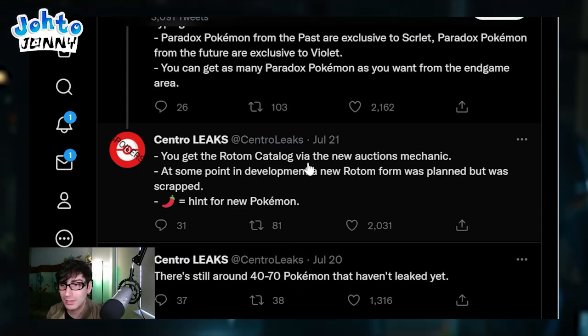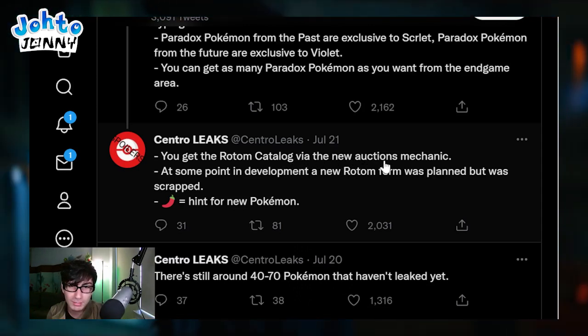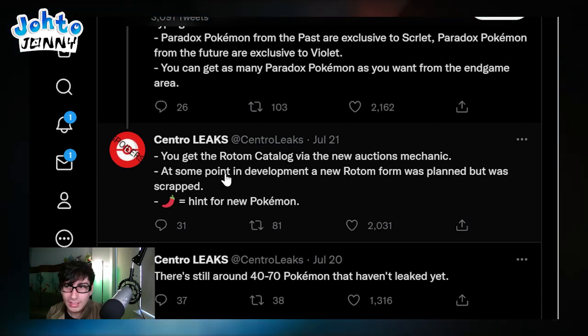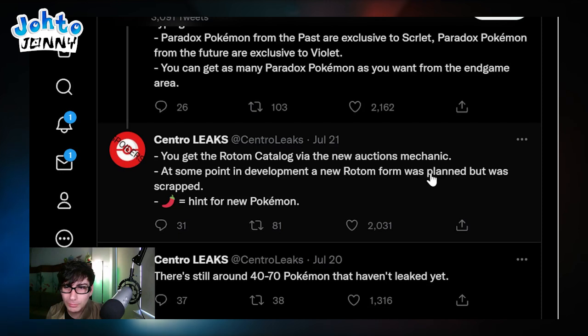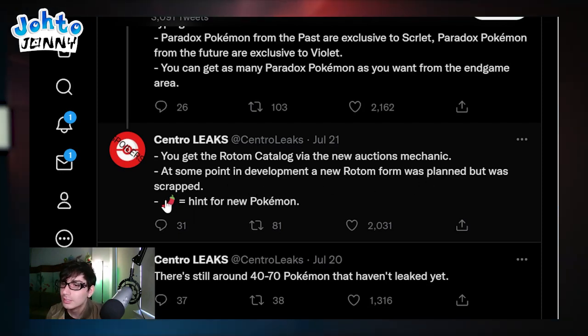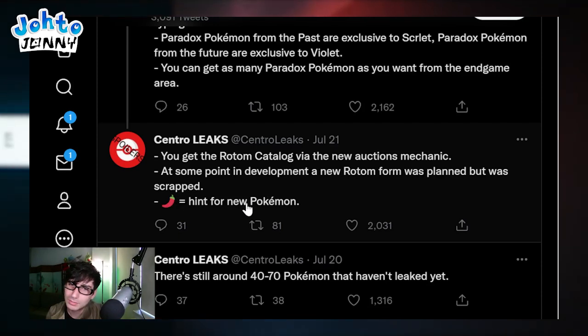You get the Rotom catalog via the new auctions mechanic. At some point in development a new Rotom form was planned but it was scrapped - maybe it'll be in DLC though. Pepper is apparently a hint for a new Pokemon. Some people said apple alligator, some said pepper alligator, some just said alligator or crocodile for Fuecoco - I'm not sure which is correct.